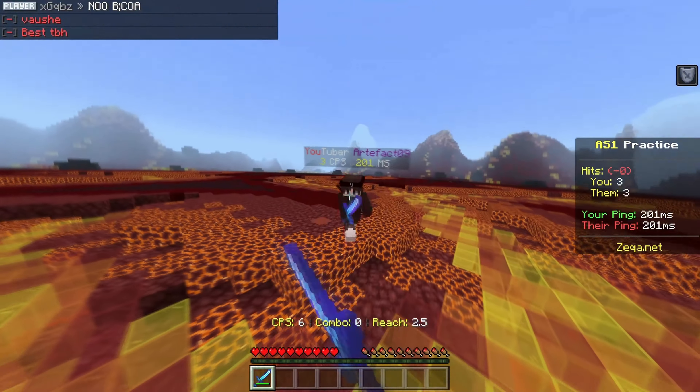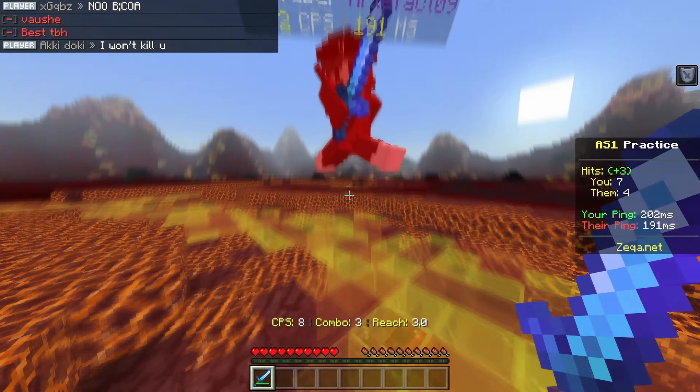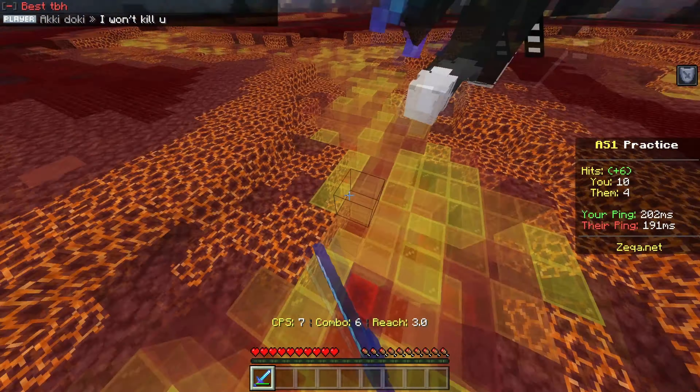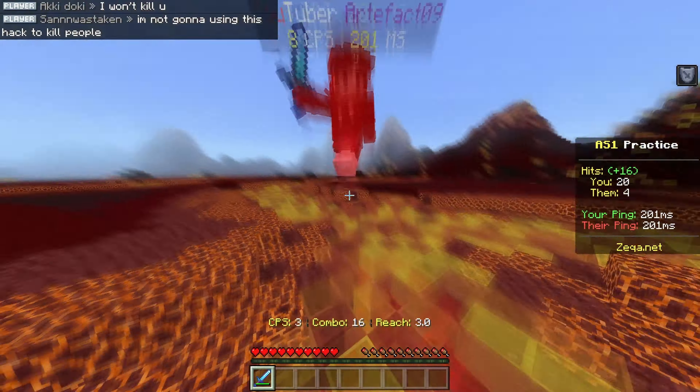Hit selecting, in my opinion, is just an extension of jump resetting — it makes it a lot easier to do. To hit select, basically let the opponent hit you first, and then just a split second after, hit them back.